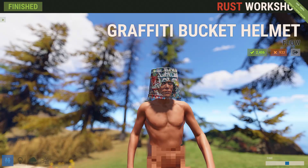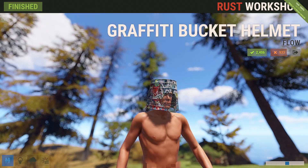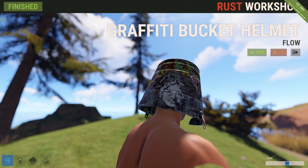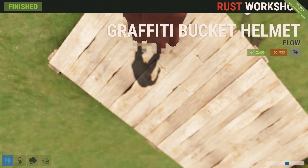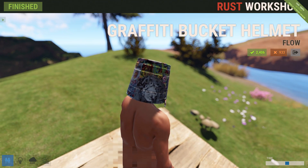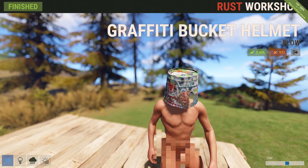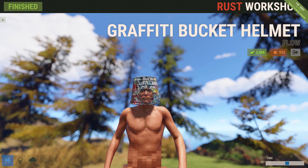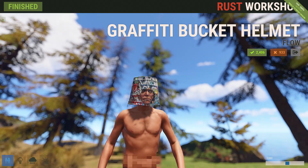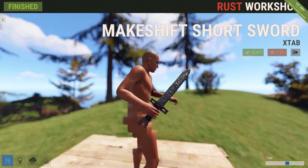Ever feel like there isn't enough urban outfits in Rust? Well, if you want that nice urban feel, you can get the graffiti bucket helmet — full on, and is that one of the Beatles? Anyways, this skin is actually pretty cool looking if you want to have that unique 'I'm a crazy painter' or 'urban street thug that can't afford a real helmet' situation. Definitely a unique one.